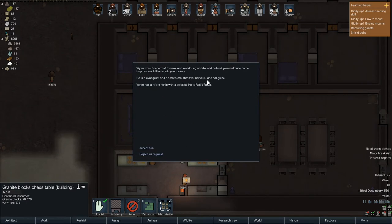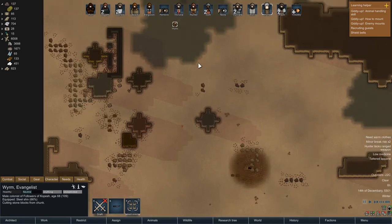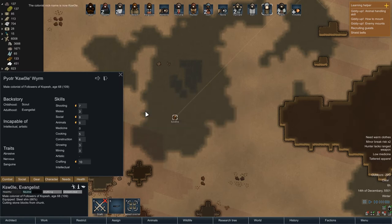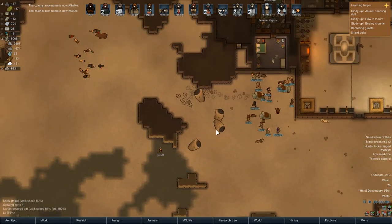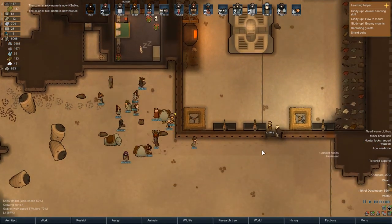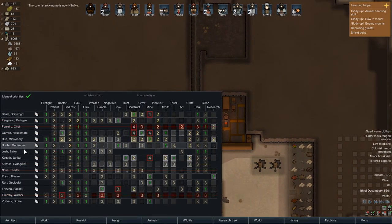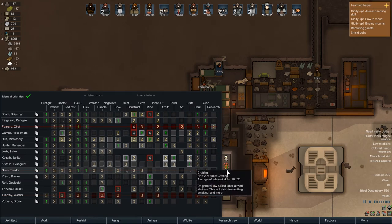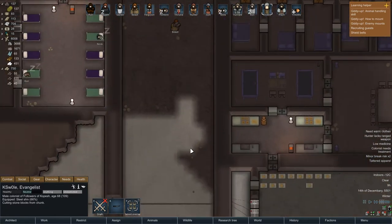We have an evangelist — he's abrasive, nervous, and sanguine. The sanguine's gonna help. Worm, your new name is of course — K-swoll! Thanks for joining the party, bro. You've aged a bit since we last saw you. What does he do? Animals, crafting — crafting's good, we need crafters. Priority one: cut bricks — we're gonna get shafted on the bricks real soon otherwise.